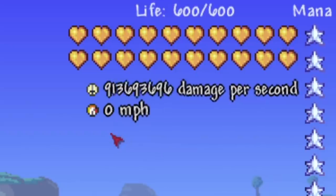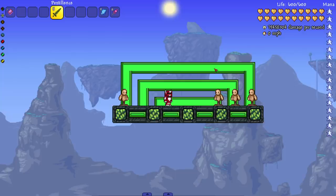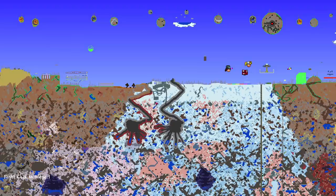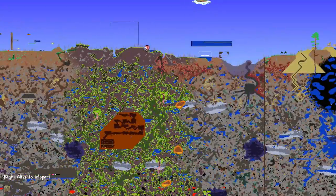Let's just swing on one. As you can see the damage goes into negatives sometimes — that's because of integer overflow, some coding thing where there can't be too many numbers. I've been told about it before. I haven't looked at how corrupt my world is, but there's corruption here, hollowed there, crimson here — this world's a little messed up.